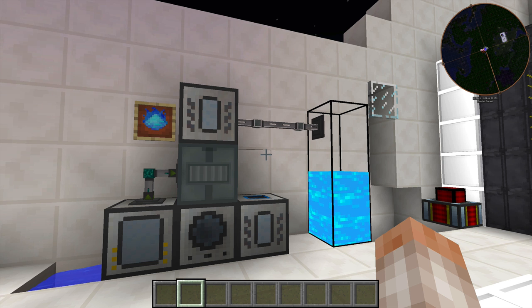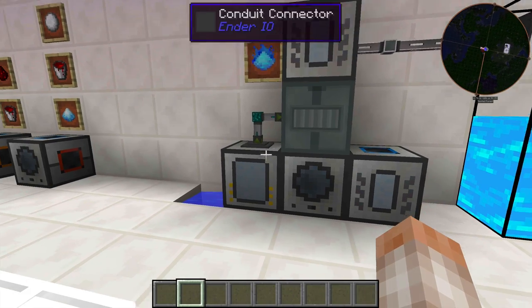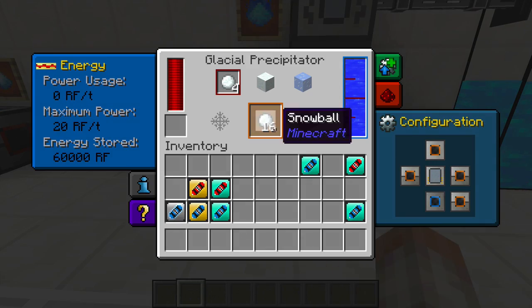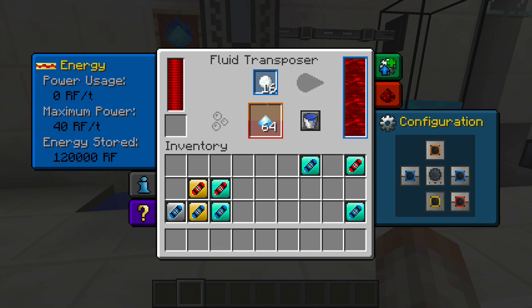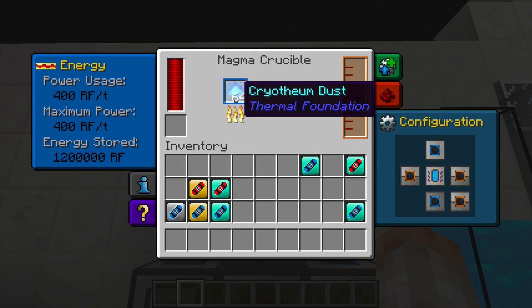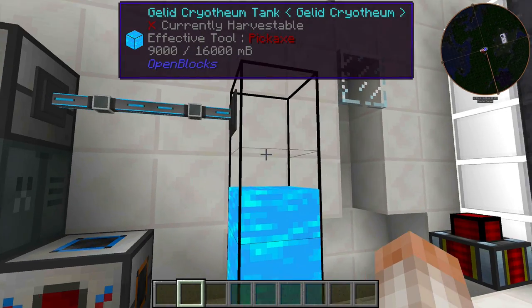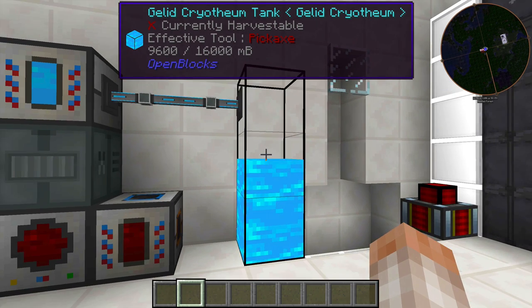Another thing you can do with Cryothium dust is smash it and squeeze it into Gelid Cryothium — and this is probably what you're after if you're watching this tutorial. I have a simple setup here: an aqueous accumulator, a Glacial Precipitator making snowballs, a Magma Crucible processing redstone, and they're combined in a Fluid Transposer. An Ender IO crafter is crafting Cryothium dust, which is then being smashed into Gelid Cryothium flowing into a large tank.